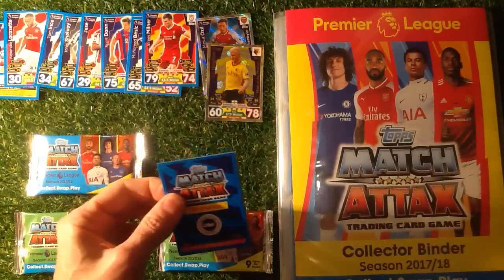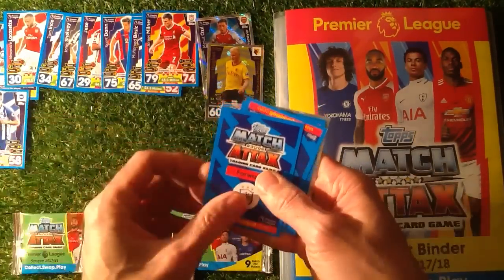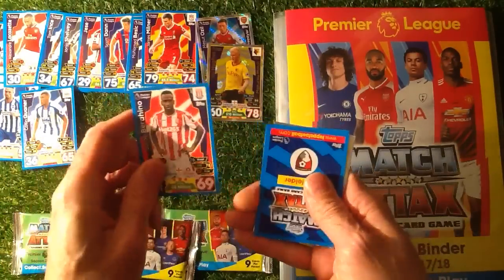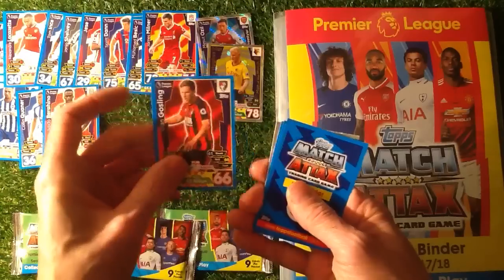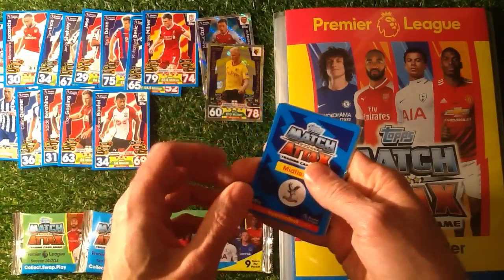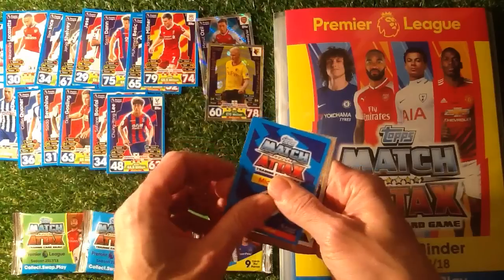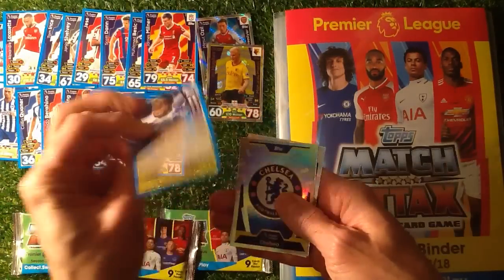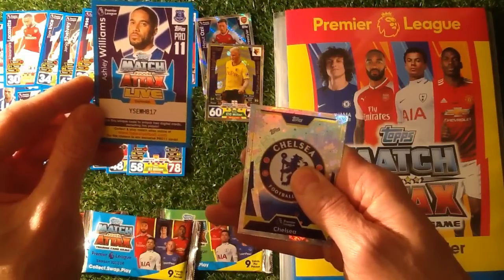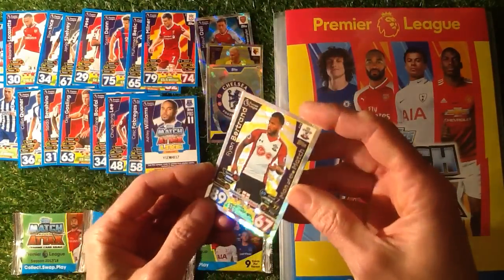Let's have a look at the second packet. There's always one packet you're going to get where you can't say the names. We've got Birojino. We've got Gosling. We've got Bouffal from Southampton — amazing goal, goal of the month in November for Match of the Day. We've got Fabregas. You've got a code — Ashley Williams. The code is YSEWHB17, so if you're collecting those, that's the code. Chelsea Crest. Brian Bertrand, Man of the Match.